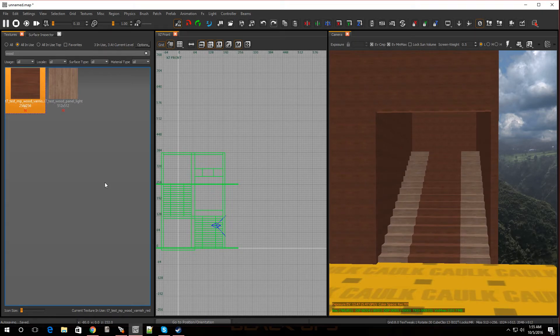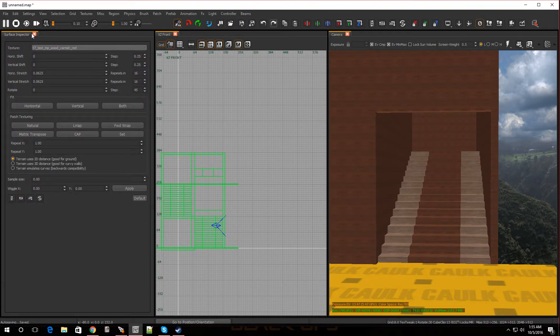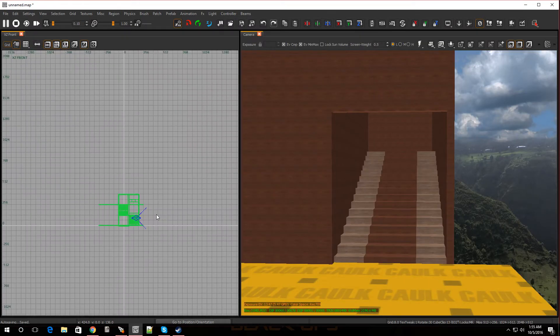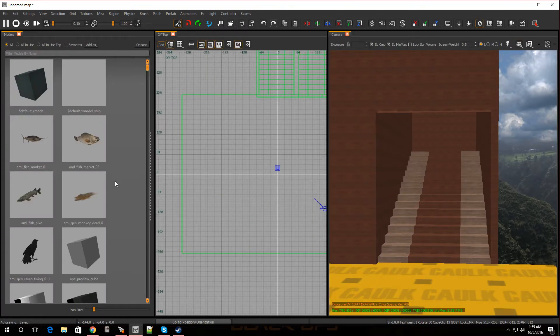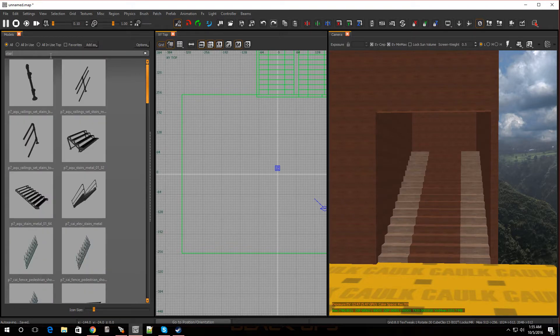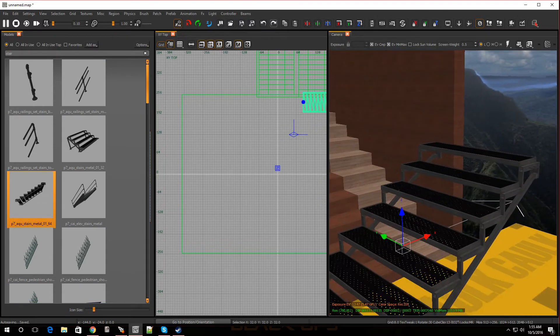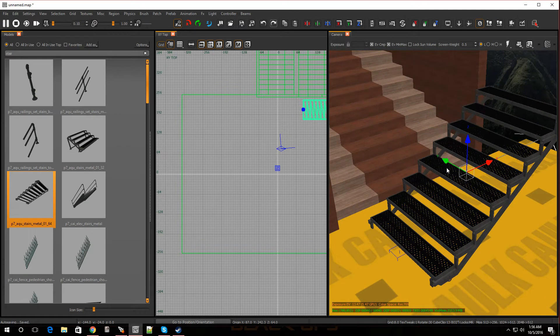Now let's move on to the second way of doing stairs, which is a lot easier. Get out of the textures, get out of the Surface Inspector, and go from the top view. Hit M for Models and type in 'stair.' There are stairs you can add into the game — click on that and look at that, it's already pre-made for us. There's plenty of others — look at this one, that's really nice.